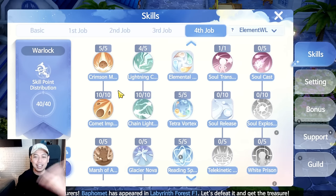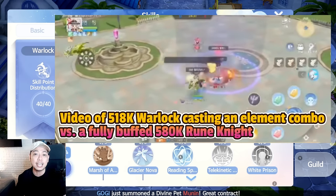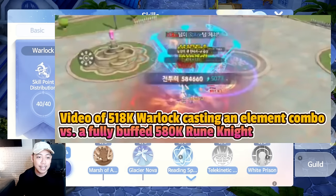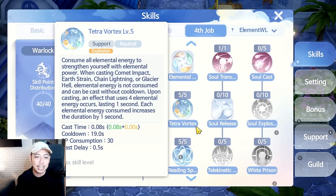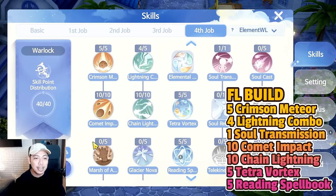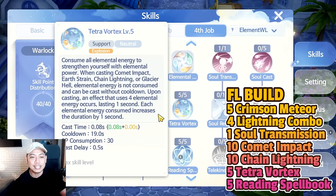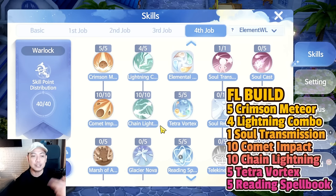When you cast Comet and Chain Lightning, they burst out two times of huge damage and the DOT (damage over time) is exploded — this gives you huge DPS. This is the pinnacle moment for all magic users and can one-hit even the toughest Rune Knights. Put 10 points on both Comet Impact and Chain Lightning. Next, Tetra Vortex in Ragnarok Origin is different — it's a buff that allows you to cast the bigger skills without cooldown, unlimited, lasting depending on how many elemental energy or elemental orbs you've gained by casting Crimson Meteor and Lightning Combo.